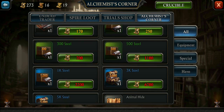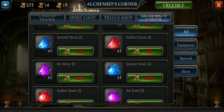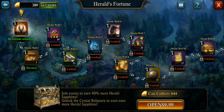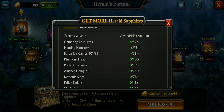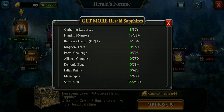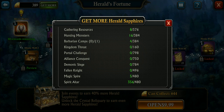Nothing really new in the Undead Trader or Alchemist Corner. Now to the Herald's Fortune event. For $9.99 you can unlock it, and apparently I'm going to get 644 more of these gold Herald sapphires. You can buy them in packs or get them by doing events — gathering resources, hunting monsters, barb camps, Kingdom Threat, the Golem, Portal, Challenge Alliance, Conquest, Demonic Siege, Fallen Knight, Magic Spire, and Spirit Altar. But once you've maxed out, you'll only be able to get free Herald sapphires — with a limit.